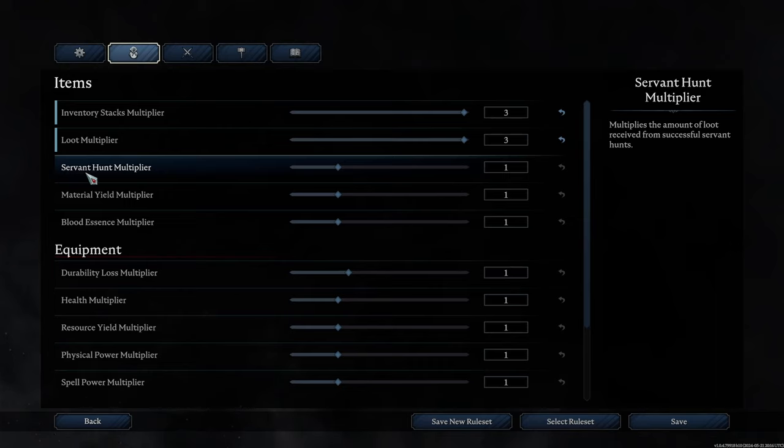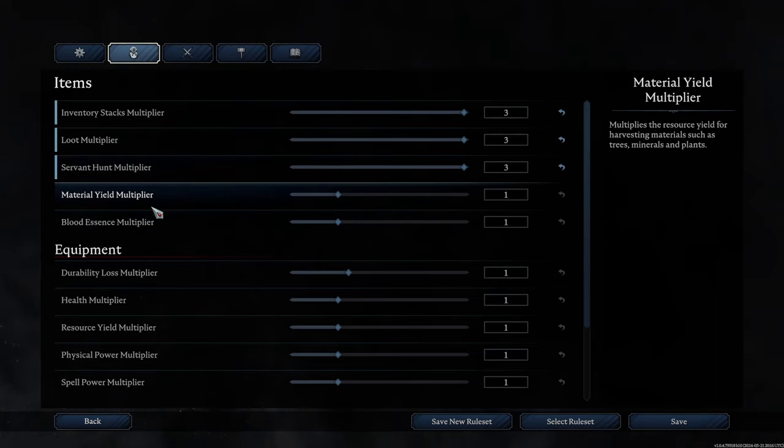Servant hunt multiplier — early in the game you get the ability to charm humans, kidnap them, and make them your servants. You can convert them in a servant coffin and send them on missions to collect specific types of items from certain areas. If you want servants to bring back a lot of goodies each time you send them out, make it higher. For our case, we're going to boost it all the way up.